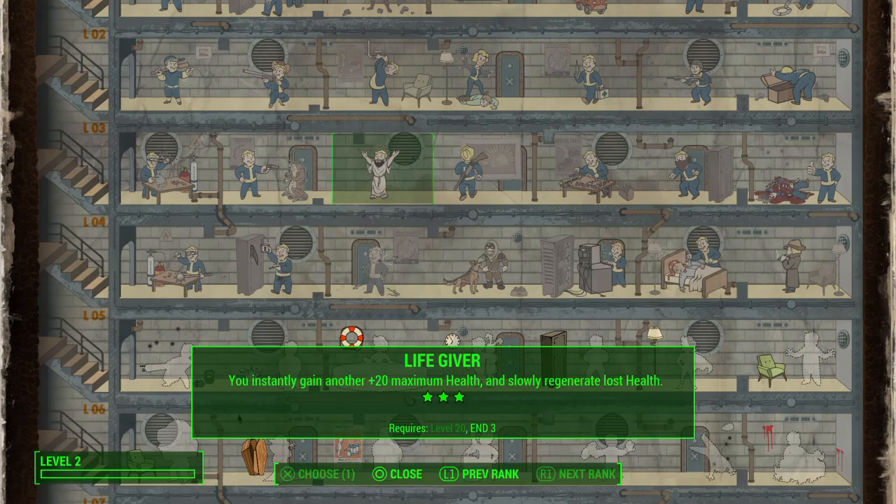With three levels of Life Giver, that ceases to be as important. Because you finish a fight, go around and loot all the bodies, search all the containers — while you're doing that, your health meter is slowly refilling. So you don't need to pop a Stimpak ready for the next fight, because it's doing it by itself.